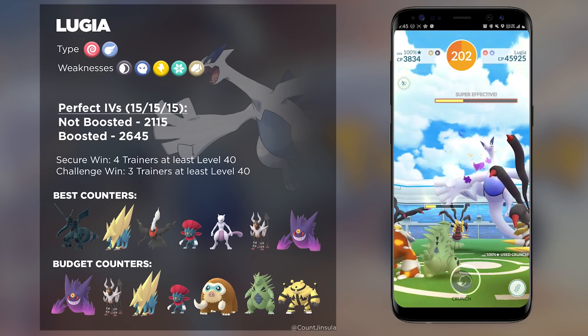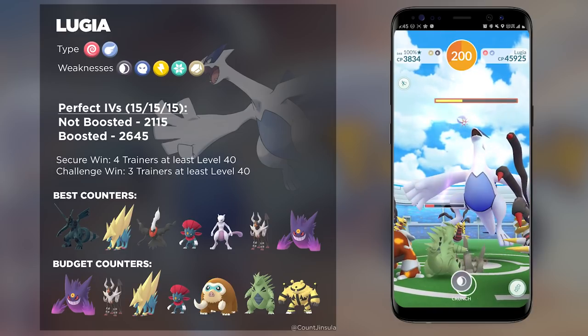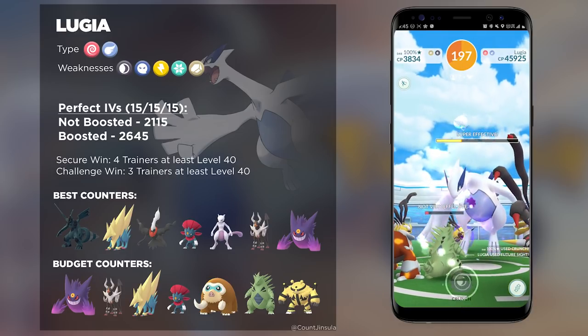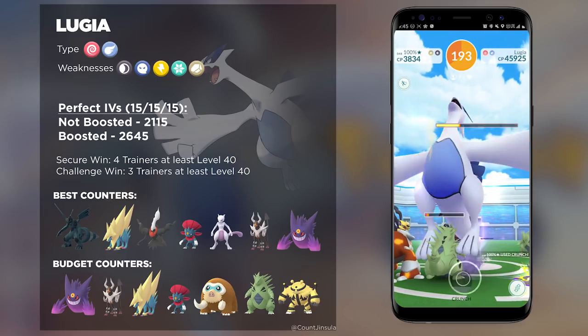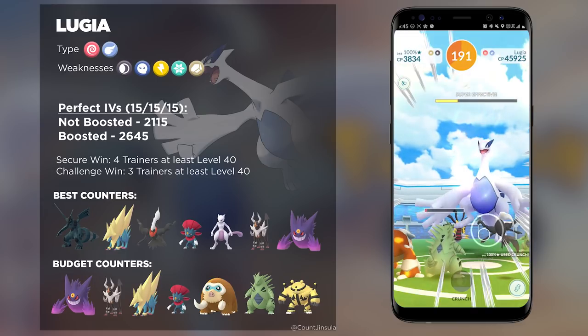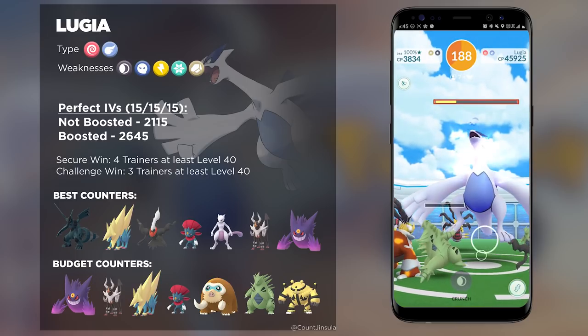You could use a whole bunch of Darkrai to completely nuke down Lugia. It's really going to come down to a big DPS race — you're going to want to dish out as much damage as you can possibly bring. So Darkrai is a really great option here.